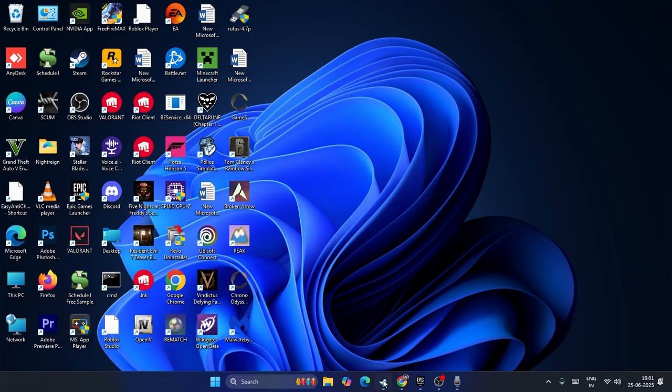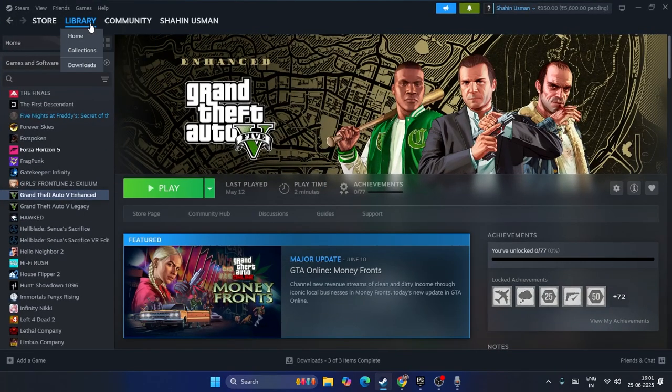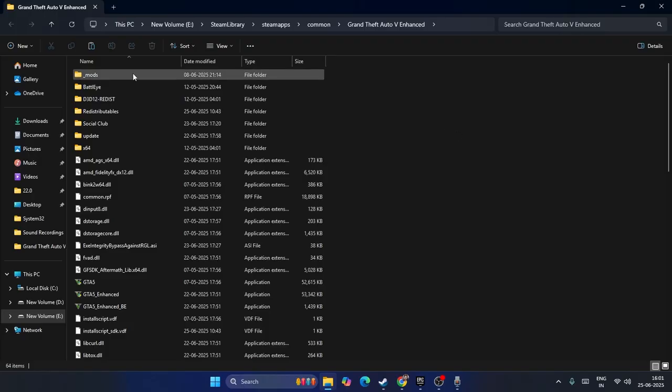For the first step, open your Steam and go to the Library. Find the game, right-click, go to Manage, and click on Browse Local Files. This will take you to the game installation directory.